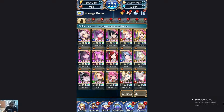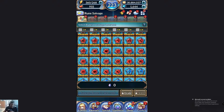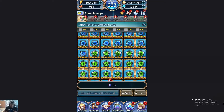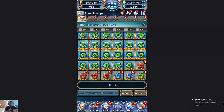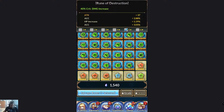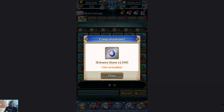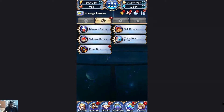Now that you know how to get runes, the next thing is how to properly build them. You may have a lot of four or five one-star runes. What you want to do is salvage your runes — never sell them. Selling gives you about 600 gold, which is not worth it. Salvaging gives you essence crystals, and that's what you need. You'll always want as many of those as you can get — trust me, you'll never have too many.